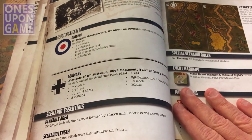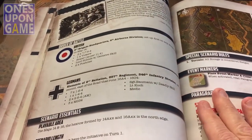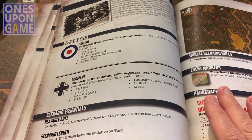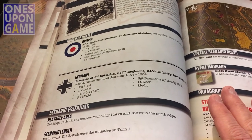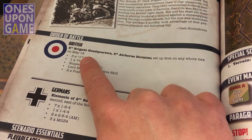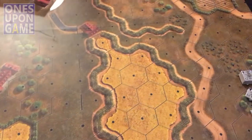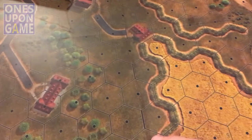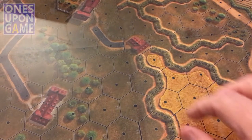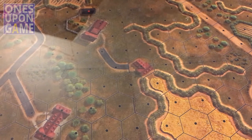You still have to make a lot of decisions. Whereas in Conflict of Heroes it says, okay, you start with the Germans or the Russians — whoever the AI is starts here. Well, here you still have to make decisions. Like here, if they're going to play the British or the defenders, they set up anywhere on that map. These are the Germans who are the attackers — they set up anywhere east of the road. And then they have to take some objectives. So you have to decide: who's the AI going to be? Are they going to be the defenders or the attackers?